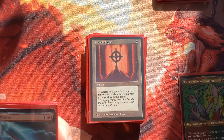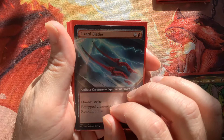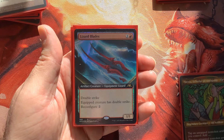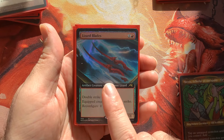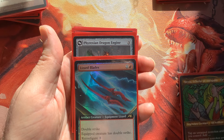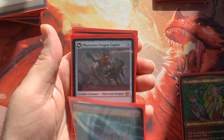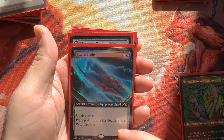This next section is our money pile — I call this the double strike crew. We have Lizard Blades and Phyrexian Dragon Engine. Not only can these act as mana production or impulse draw, but they have double strike. What's really cool about Lizard Blades is you can also equip it onto other things and give them double strike.